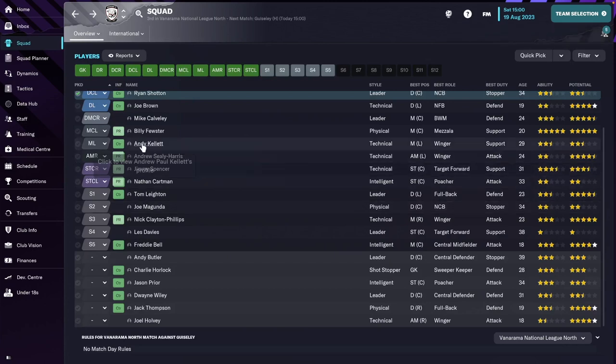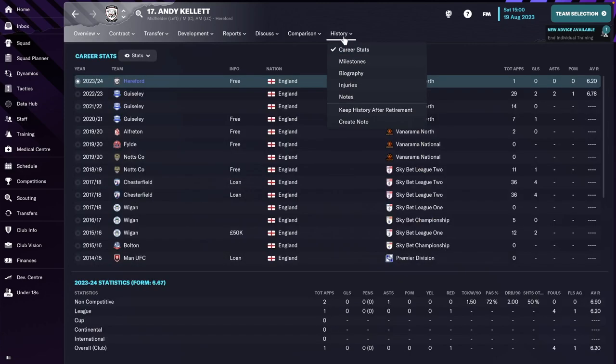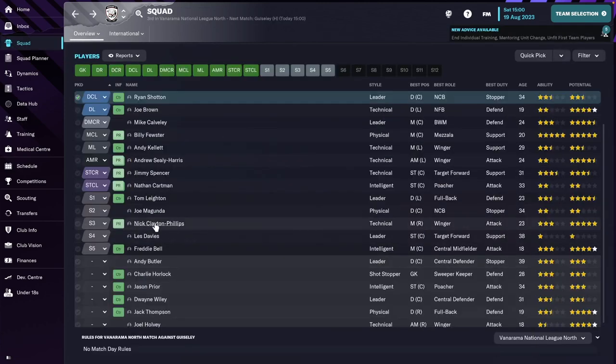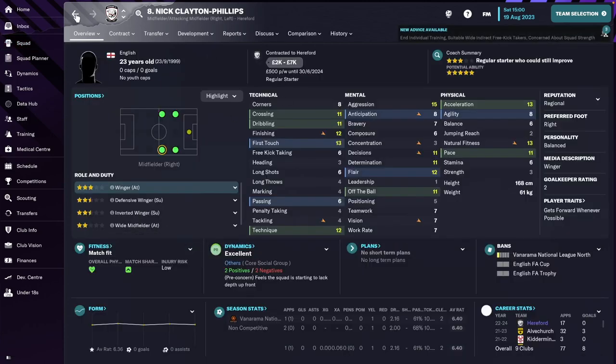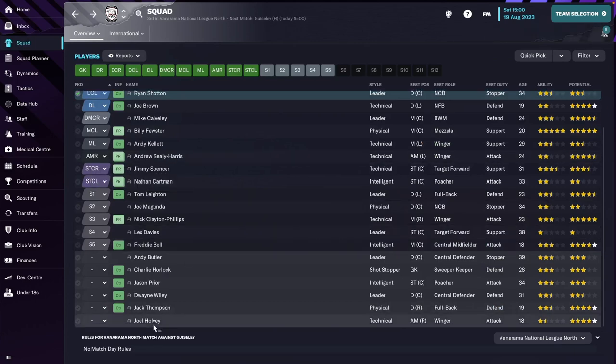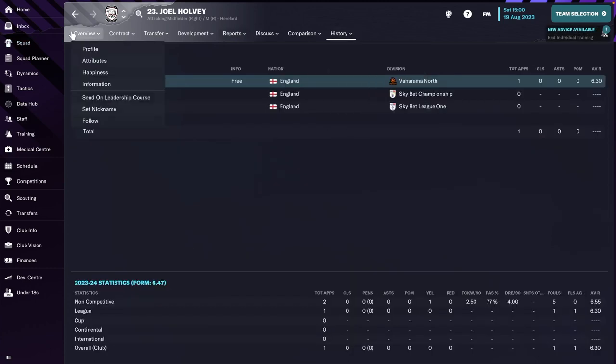On the left side of midfield, we have Andy Kellett, who's kind of a backup for that position. We still have Nick — actually Nick used to be on the right and we swapped him over to the left because he can do both. We still have Andrew on the right of attack, but we also went and got Joe Holdley as a youngster for the future.